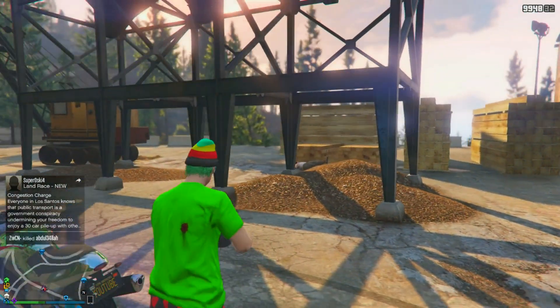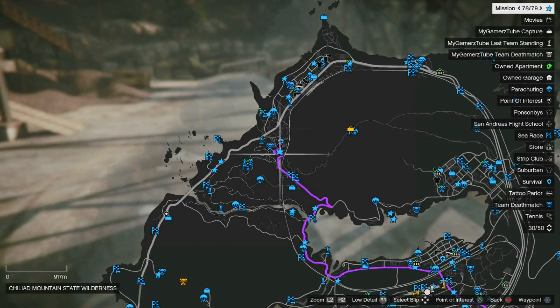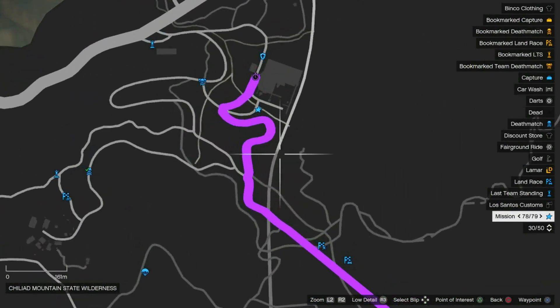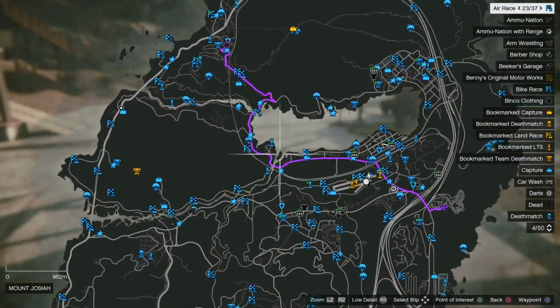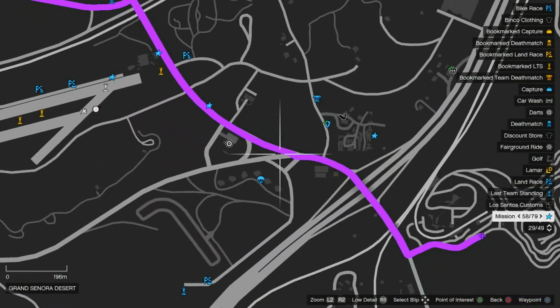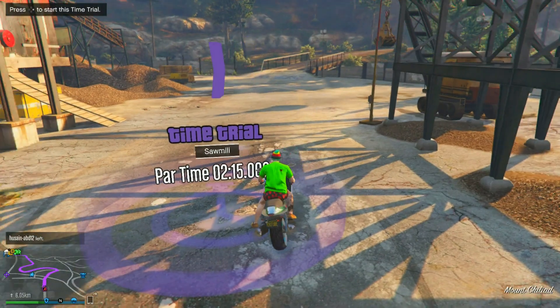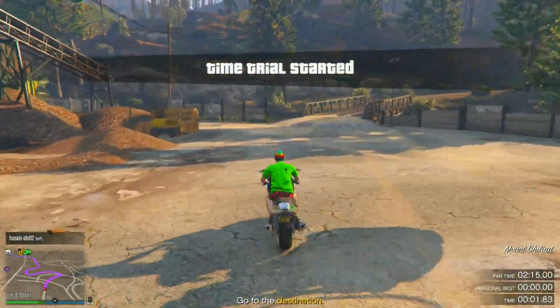I'm gonna show you the map — the route for this time trial. We're going straight through this train track, over here we leave it to pick up the road, and just go over there. Let's start this off now.